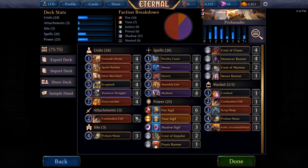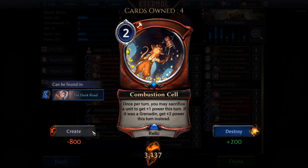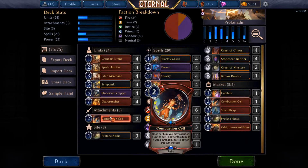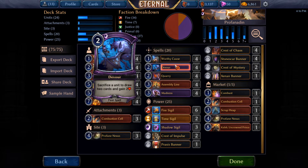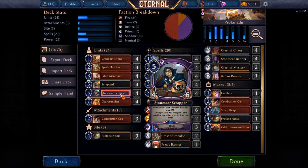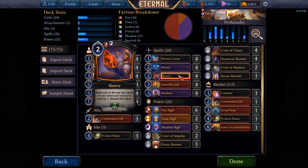We also have another way to power things out — because Gear Cruncher does cost a lot — and that's Combustion Cell. Once a turn you can sacrifice a unit to get plus one power, and if it's a Grenadine you get plus two. You've got the Combustion Cells to power up Gear Crunchers or Scrap Tanks. Then we have Devour, Madness to go with our sacrifices like Stonescar Scrapper, Assembly Line as another way to get a bunch of Grenadines, and Quarry to draw a bunch of cards.